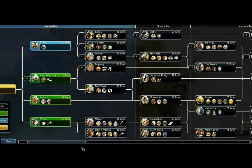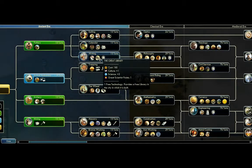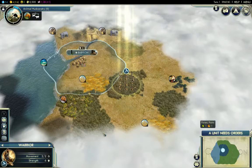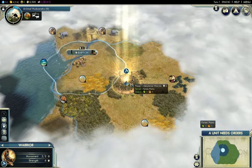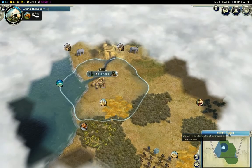So: Animal Husbandry, Writing, Sailing, Calendar — because I think we have some incense — and Trapping as well, because we have ivory. That's roughly my strategy. I can line up these technologies: Writing first, then we'll see Sailing or Calendar. Let's explore — let's see what's down there. Okay, some more ivory. Next turn. Ruins — next turn.